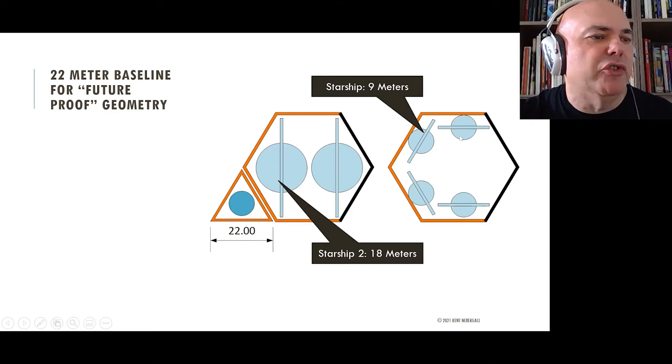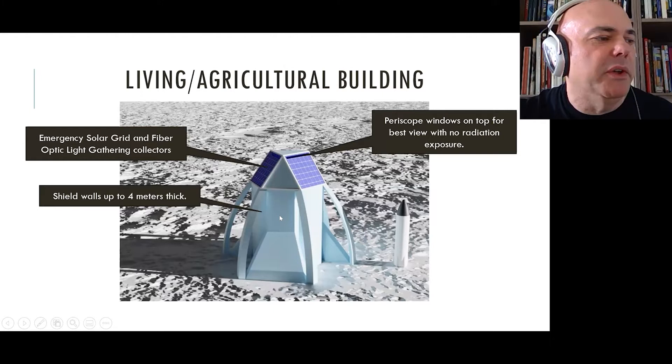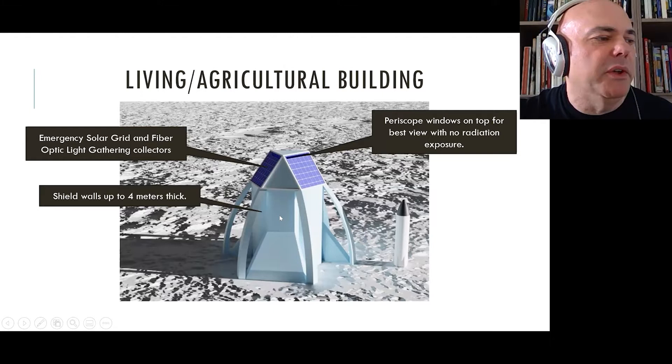One of the geometries here is this 22-meter baseline. We can fit seven Starships — fewer if the wings are still attached — within the same geometry as a hangar or enclosure. If Elon Musk alluded to an 18-meter Starship at some point, you can still fit three of those in the same shape, making it an ideal form factor for a modular geometry rather than a purely cylindrical one.